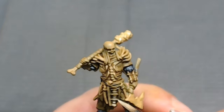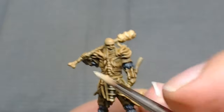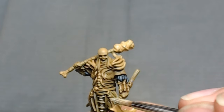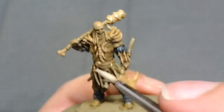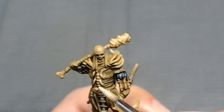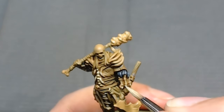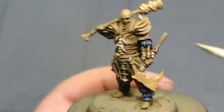Now we're coming in for the first highlight — this is just straight P3 Menoth Base. This is probably one of my favorite ivory cream colors to use for bone painting. It just works really well for me. It used to be the old GW bone, but when that ran out I had to find a suitable replacement, and this one really ticked a lot of boxes for me. Typically I don't find myself liking a lot of P3 paints — the way they're formulated doesn't work with how I enjoy painting — although this one gets done what I want it to do.